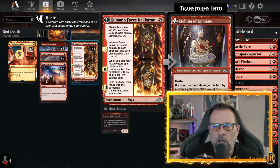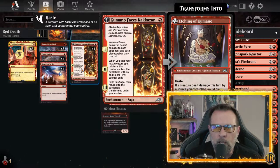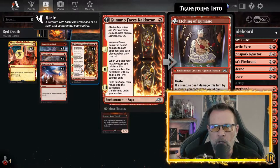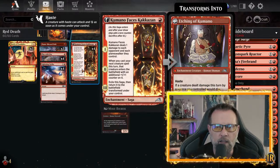Probably the best one-drop within the package is Kumano, Face of Kakazon. When it comes into play, it deals damage to all your opponents and one damage to each Planeswalker. At level two, whenever you cast your first creature that turn, it gets a plus one, plus one counter on it when it comes into the battlefield. And then level three, you exile it — when it comes back, it's a 2-2 with haste.